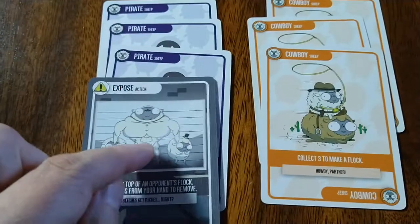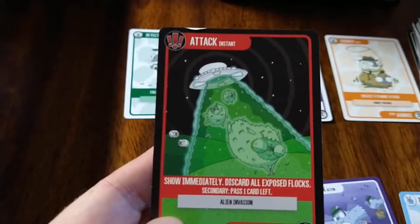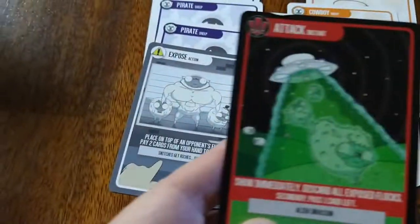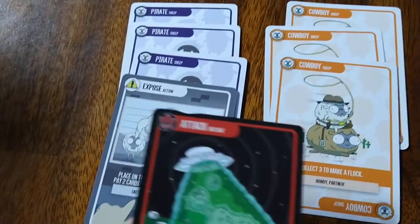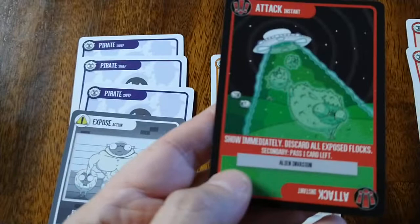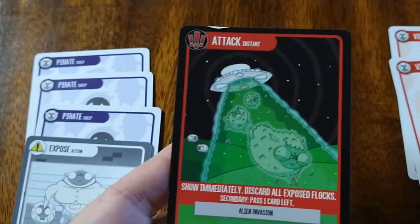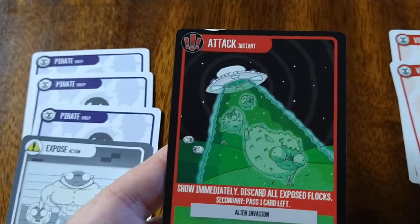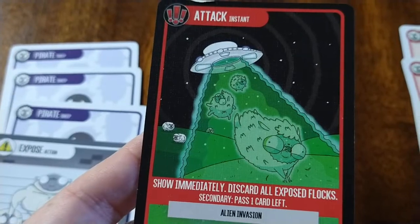The other consequence: once you have an exposed flock, the attack cards in the deck — which are instant — destroy all exposed flocks, sending them to the discard. However many exposed flocks you have, the attack card wipes them out, making it even harder to collect the flocks needed to win. If no one has an exposed flock when an attack card is played, there's a secondary action — in this case, pass one card to the left. That's basically the game.